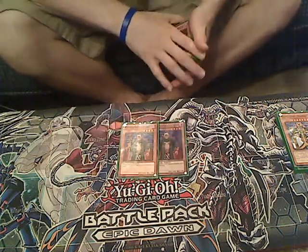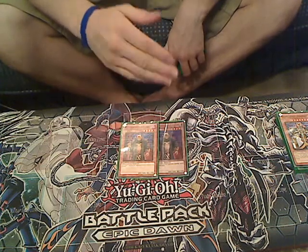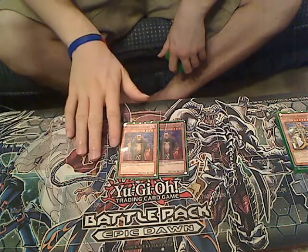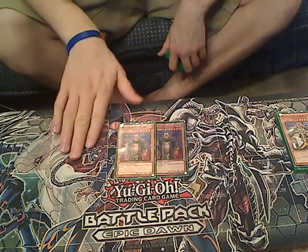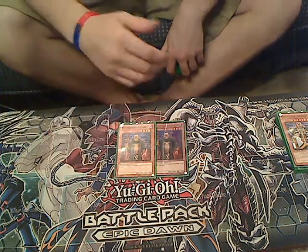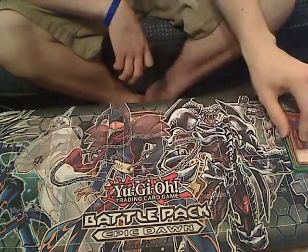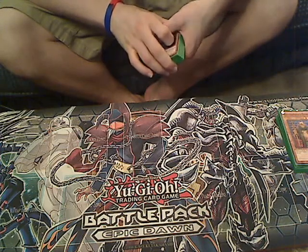Two Guard. It's my walking Compulsory Evacuation Device — like Commandant is my walking Terraforming. In this meta I can pop back a Big Eye, Ophion, and a whole bunch of other things. He's an out to Ophion. I've even seen him being used with Spellbook players because they can main him and just flip him up to pop back dragons and stuff like that. He's very versatile, and you can use him for Descendant or for discarding. He's also great for getting out from under big monsters like Shien, which is very annoying.